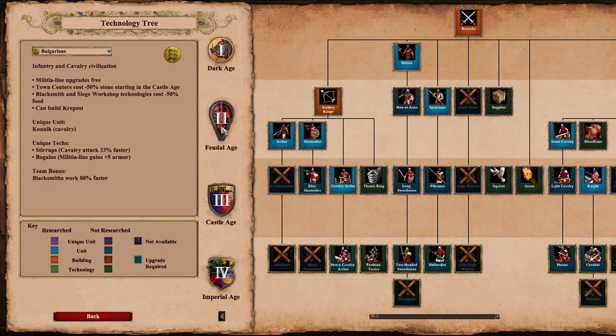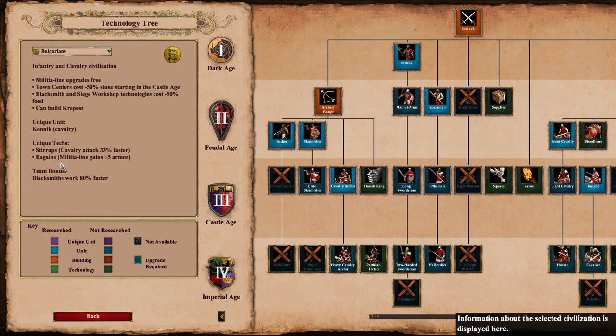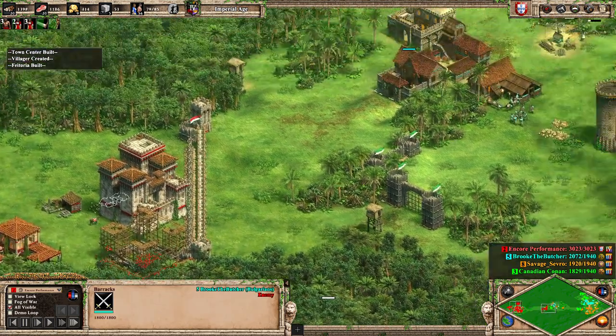Considering heavy scorpions cost 1000 food to upgrade, that's 500 food saved. They can build the Krepost. Cavalry attack 33% faster, and in Imperial Age militia line gains plus five armor, which isn't even close to the equivalent of a Teutonic Knight but still strong. Their team bonus: blacksmiths work quicker. And we're starting to see some production coming up from them.